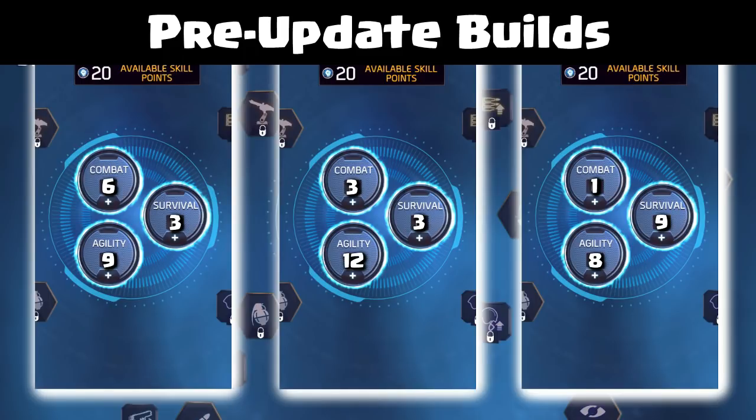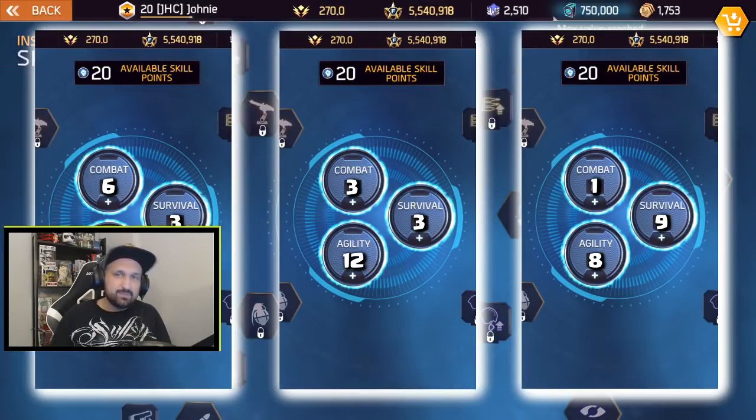If you're looking to experiment, the popular builds all have lots of points in agility for movement speed, and all builds have at least three points in survival for extra health and the auto-heal stat. These builds also give you access to the best active skills: Supercharger and AM Bomb for PvE, and Grenades and Deflector Skin for PvP.